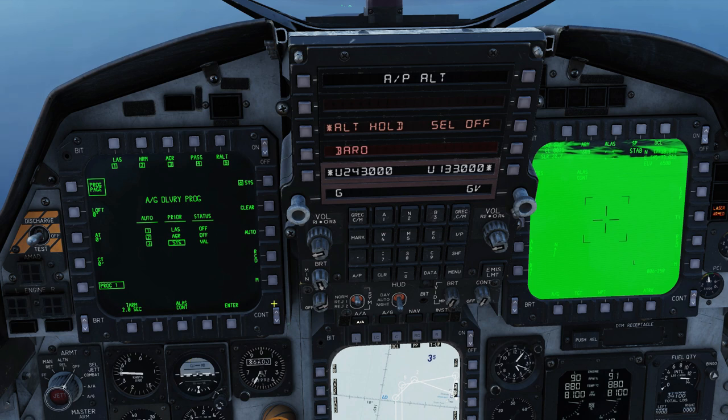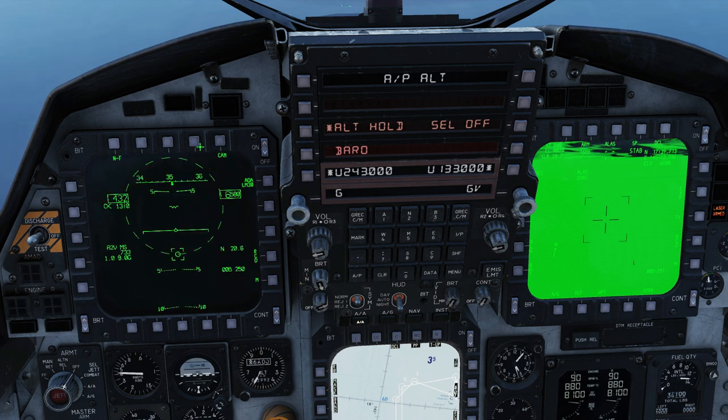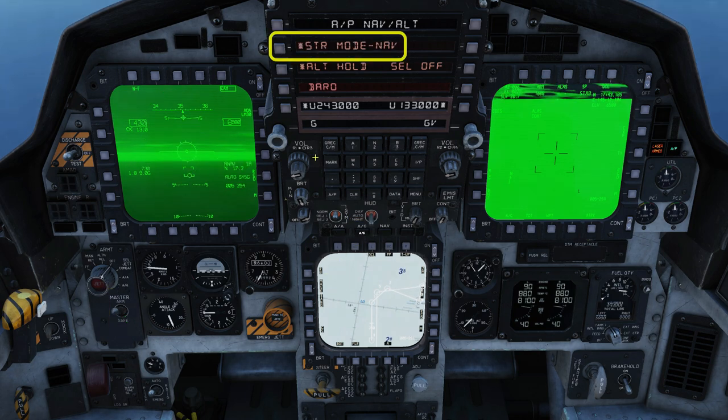Note that the bomb and the targeting pod are now synchronized. Let's get the HUD on the left-hand screen with the nav list so that we can keep our heads down in the cockpit and still know what's going on. Set master arm on, air to ground master mode, and we'll use our steering mode autopilot.